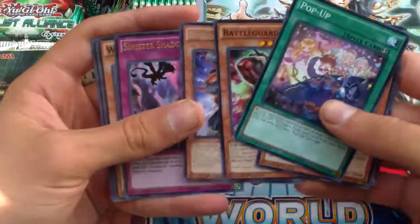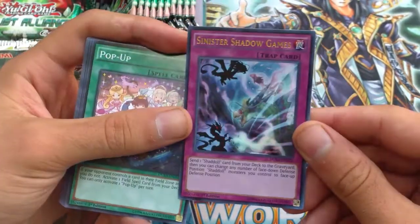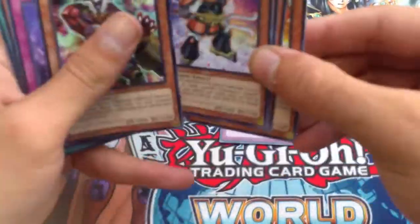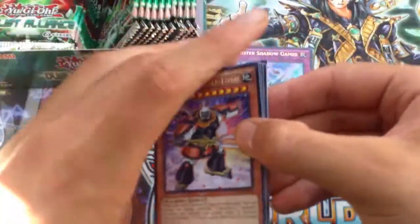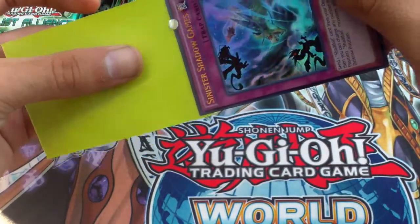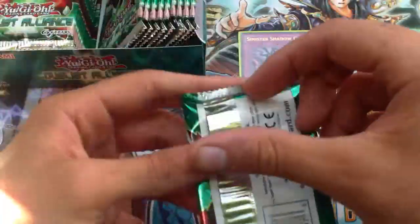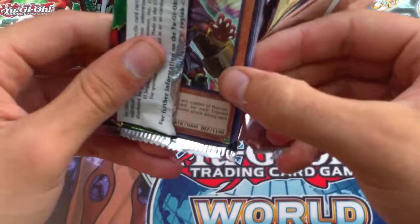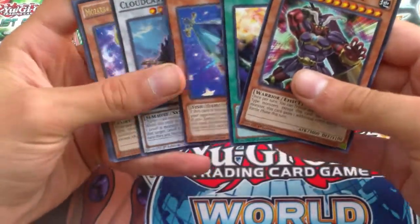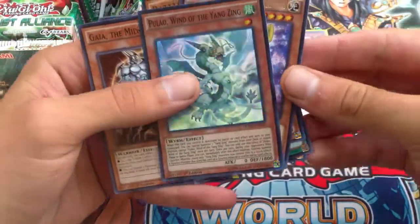Super Heavy Samurai Benkei — oh, Sinister Shadow Games as an ultra! Yes, I needed this! Fantastic rare Super Heavy Samurai Benkei, awesome. Got some sleeves over here because we are outside since my house is kind of noisy right now. Sweet, first holo — Sinister Shadow Games is pretty good. Battle Guard support is kind of crazy — Cloud Castle, Mozart, Militia's Maestra, and a super rare Pulao, Wind of the Yang Zing.